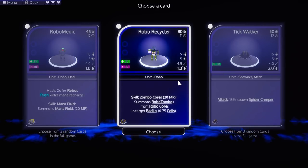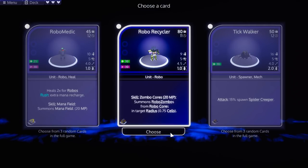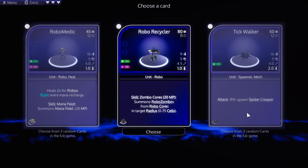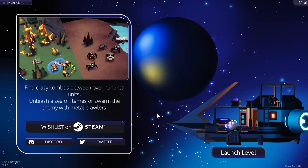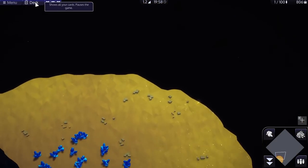Robo Recycler isn't terrible. Skill Zombo Cores - summons Robo Zombos from Robo Cores in target radius. I want this one just because it heals Robos in range, that seems really handy. And Tickwalker - 15% chance to spawn a Spider Creeper. Wait, was that it? I've got to check my deck.